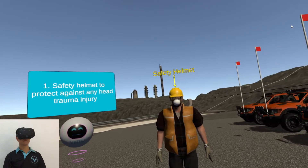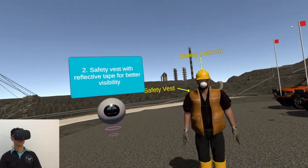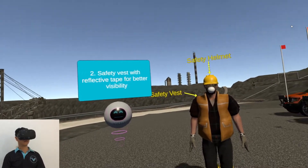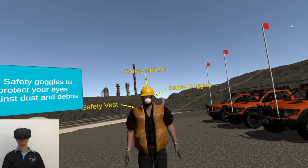1. Safety helmet to protect against any head trauma or injury. 2. Safety vest with reflective tape for better visibility. 3. Safety goggles to protect your eyes against dust and debris.